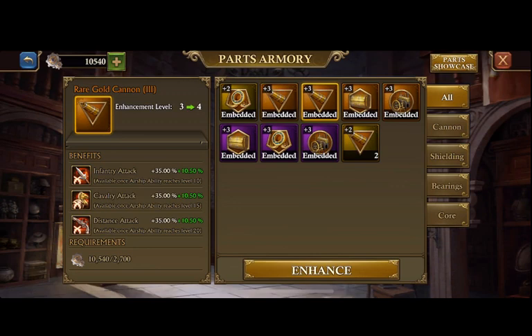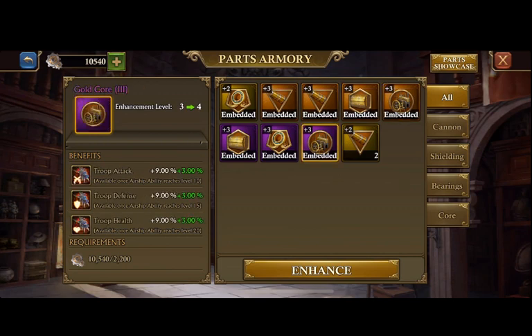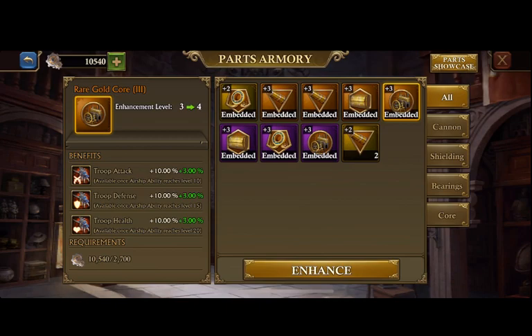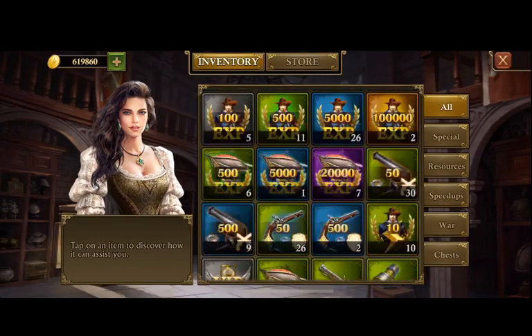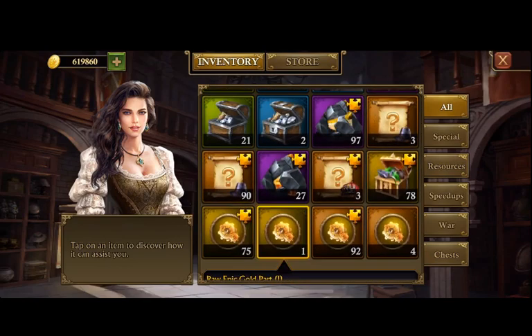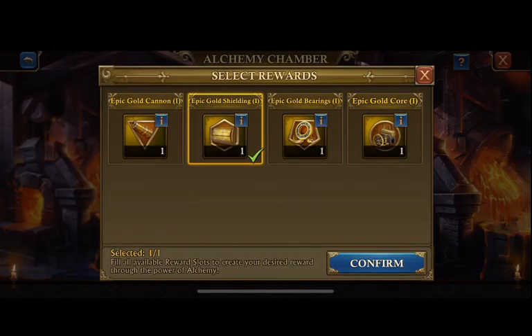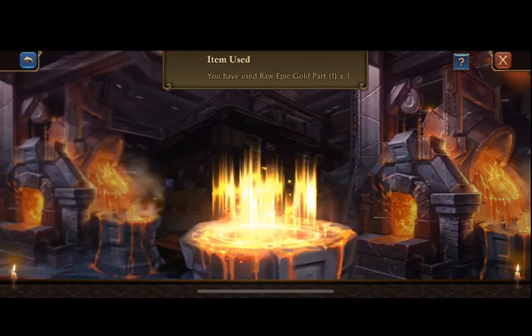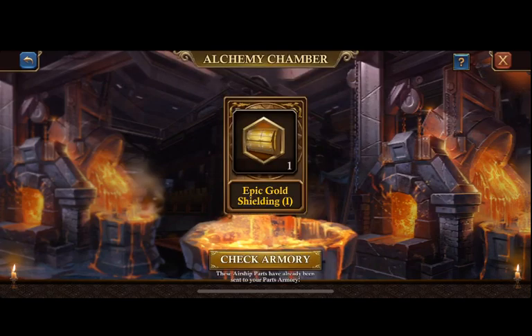I got a bunch of airship parts from the first anniversary spending event. I want to go ahead and update my parts, get rid of those purple, get rid of a couple of the oranges, and just upgrade my parts. I already redeemed two gold airship attack parts and I'm going to go ahead and switch those out for some gold ones, just because there are fewer stats for attack all around and that's where I'm always going to be lacking. So I want to go ahead and take a look at that and fix that up.